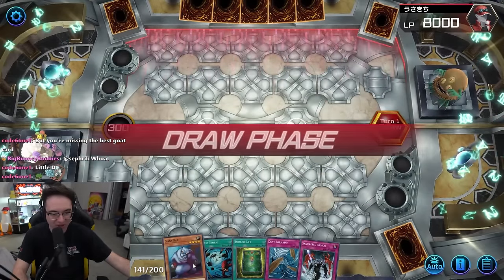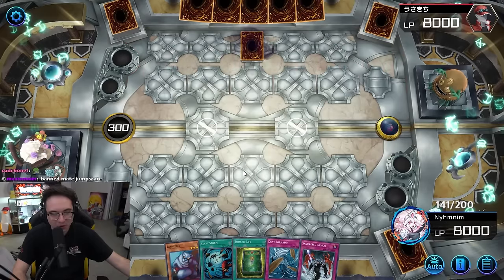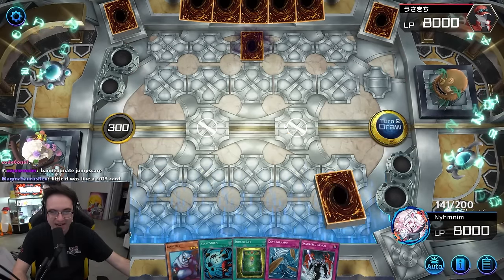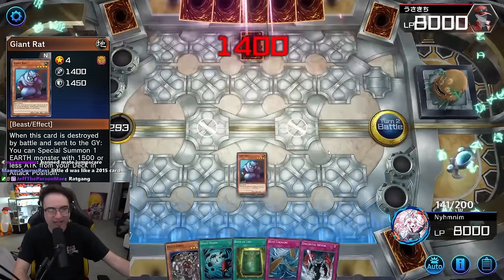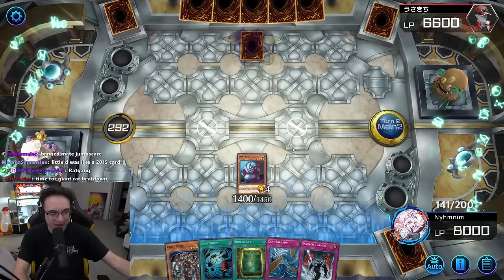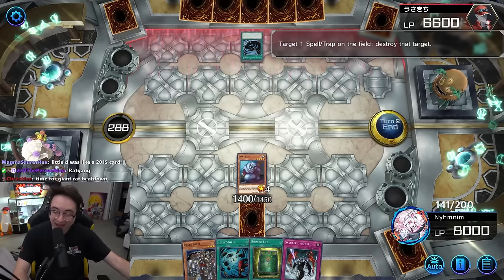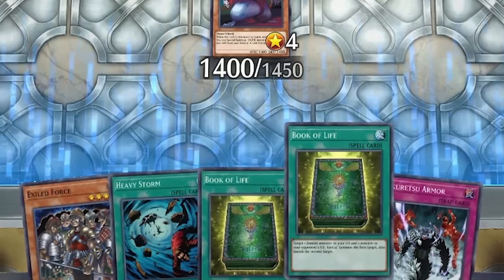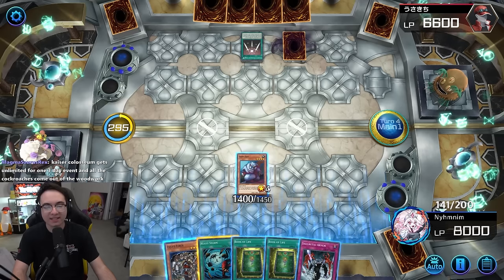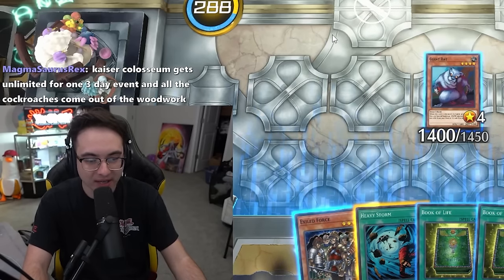Really solid opener: Giant Rat will get us to Pyramid Turtle, and Pyramid Turtle gets us to everything else. Only one back row from the opponent. I'm sorry to tell you that one back row will not be enough to keep you alive. Big Boy Rat — 14. Didn't even have to think twice about it. I'll set the Dust Tornado. Do I set the Sakuretsu? No — I want him to attack my rat. It might as well have been a Dust Tornado. One MST down? Absolutely. No zombies for the Book of Life yet, but just wait until I see one zombie.